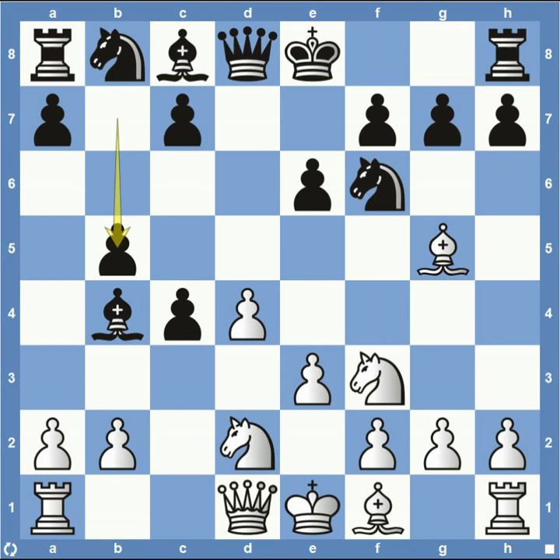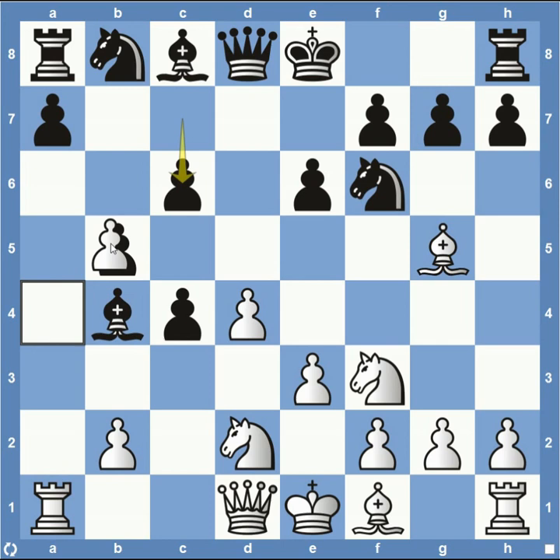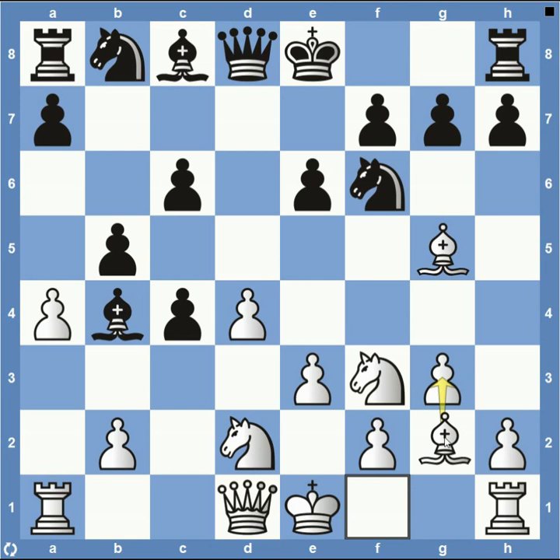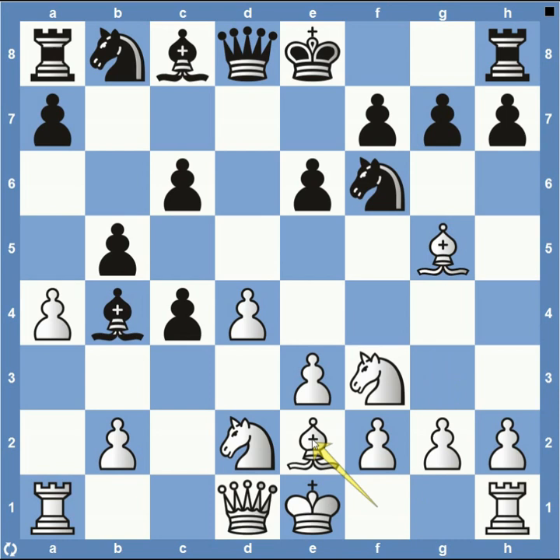White immediately responds trying to attack the critical square protecting c4 with pawn to a4, and then pawn c6. If you're going to play pawn to b5, you pretty much have to anticipate playing pawn c6 next. For white, this is where preparation really comes in — we're only on move eight but there are many options: pawn takes on b5, queen to c2, or pawn g3 with a kingside fianchetto. He decides to go for bishop to e2, protecting his knight on f3 and allowing himself to castle kingside, then focus on the queenside where black is putting so much pressure.